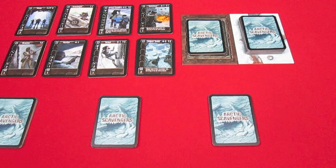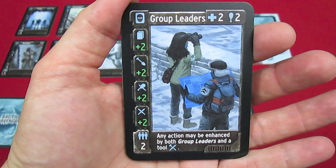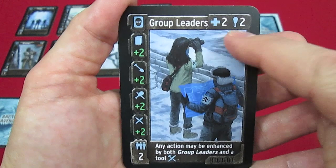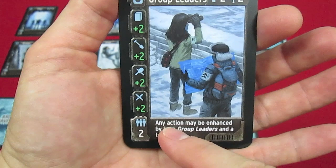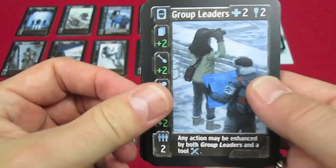Now for the special cards you can buy — the eight cards out here. Group leaders are people but they cannot attach tools to themselves. They cost two meds and two food to recruit and are worth two people. Any action may be enhanced by both group leaders and a tool, so you can put group leaders and a tool onto another person to pump up their value.